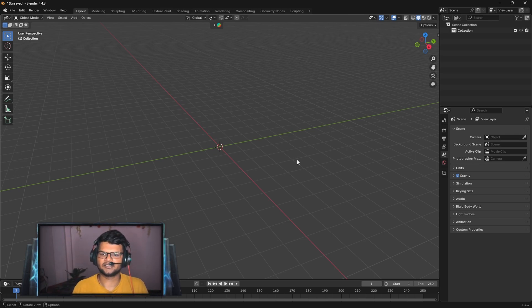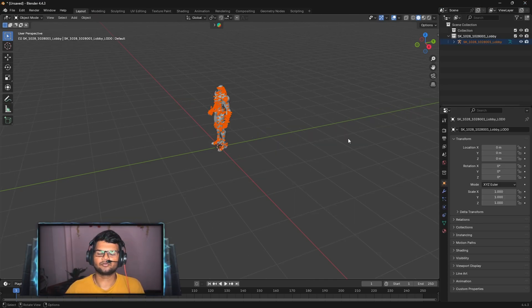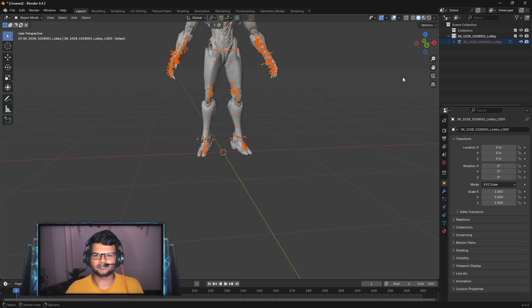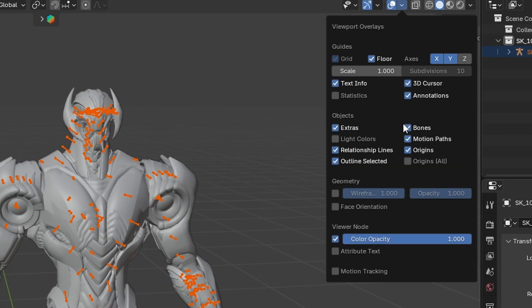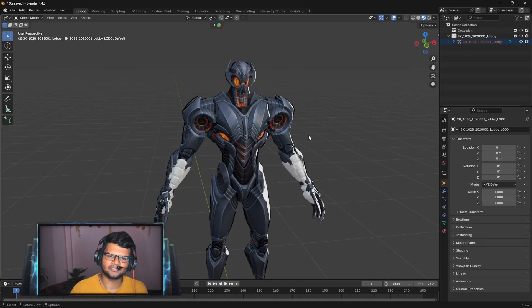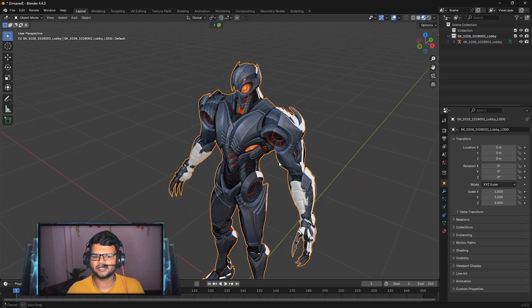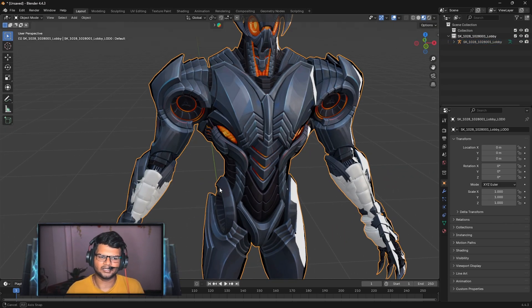Wait patiently and do not click on Blender during the export — if you click it may say 'not responding', but just wait and Blender will fix itself and the character will import properly. Once done, click the icon to disable all the bones, then switch to Material Preview. Wait a moment for the shader to compile and you will see Ultron loaded with textures, though some parts may be untextured.